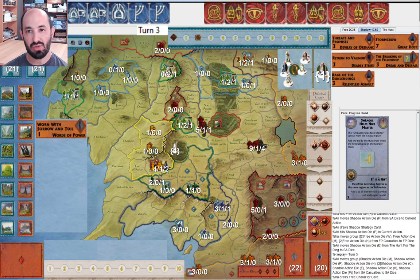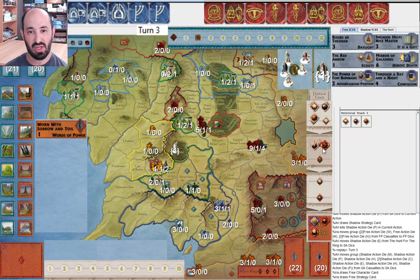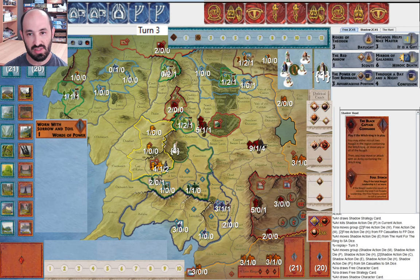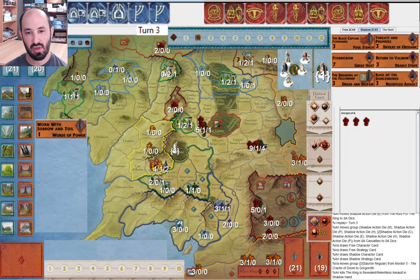We go to the next round. I draw Smeagol Helps Nice Master — perfectly fine card — and Riders of Theoden. Happy to see that pretty early. I also have the Red Arrow, and I did have that in hand at the time I got the elves to war. I knew those nations should now be active, so I could potentially get the Red Arrow going — you can only play that once Gondor is active, which happens when the Witch King enters play. So Gondor actually is active right now. They top-decked Black Captain Commands — a 10-11% chance with two cards.